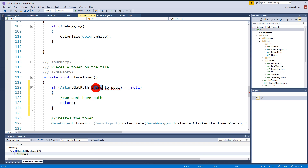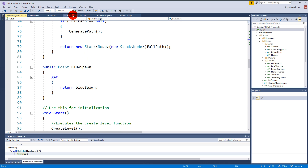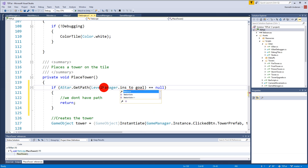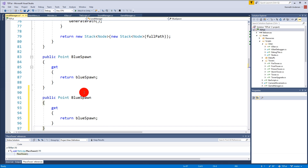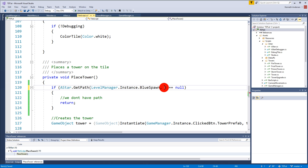We need access to the start and goal nodes. In LevelManager we have blueSpawn and redSpawn. Add a public property for redSpawn similar to blueSpawn. In the Tile script, access these by saying LevelManager.instance.blueSpawn for the start and LevelManager.instance.redSpawn for the goal.